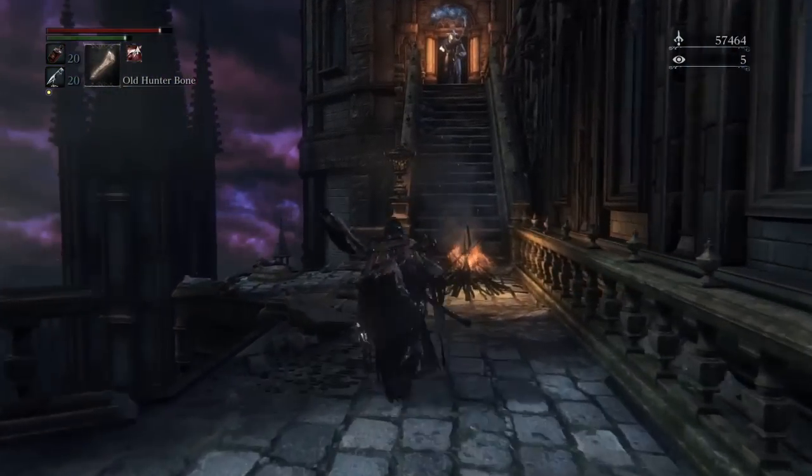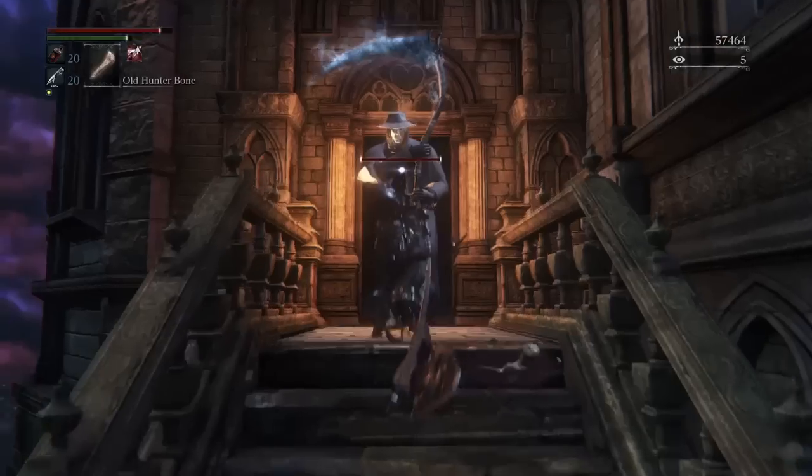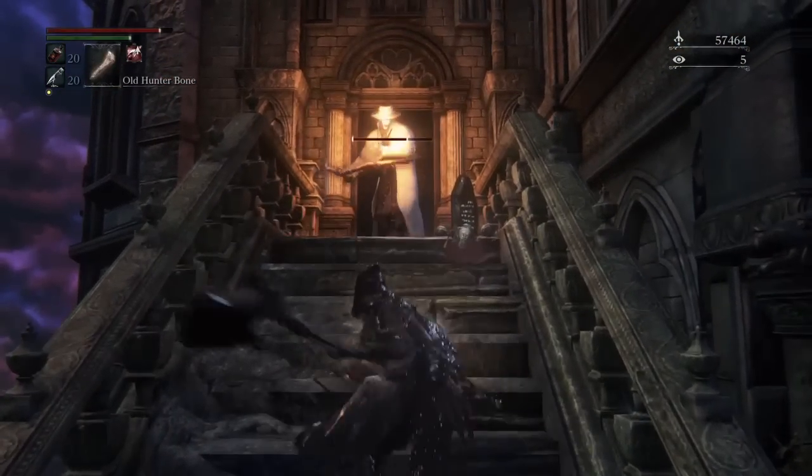After ROM, you get teleported to Yahar'gul city. Work your way through there and there's going to be an area where you can drop down into a cell, and there's going to be a key to the Upper Cathedral Ward.